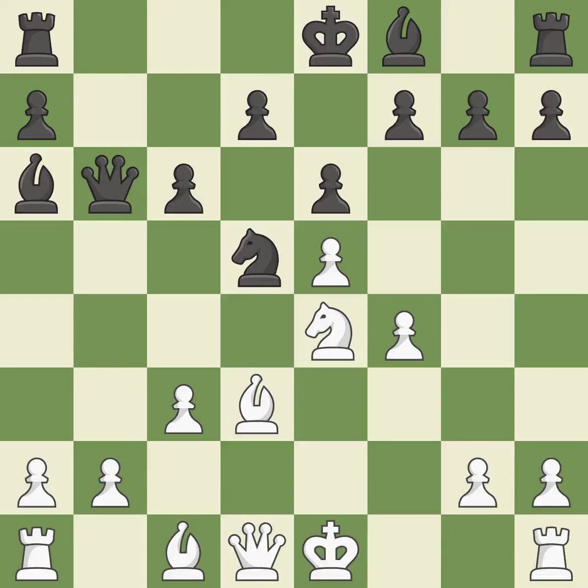This threatens to fork pieces — it is good. This keeps the material balance in check with good compensation. This makes it impossible for the adversary to fork parts — it is ideal. Recaptures. This poses a threat to strike a knight — it is ideal.